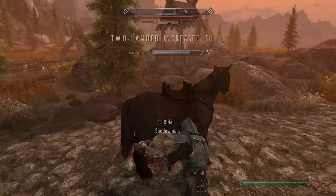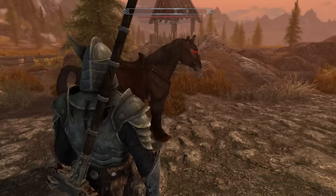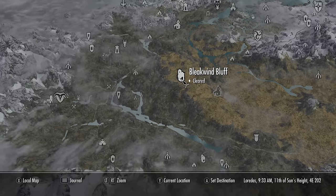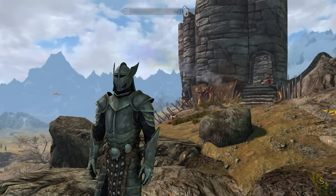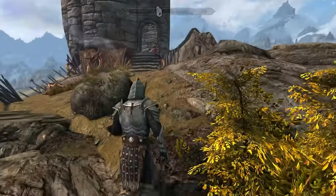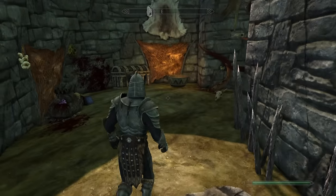This is the last time — you're going to want to get your two-handed up to 95. And now that it's at 95, we're going to be getting some skill books. First you want to come over here to Bleak Wind Bluff — this is for the first out of five two-handed skill books. Come up into this tower and just right here by this pile of rocks.